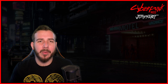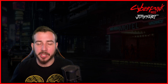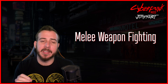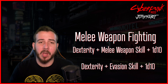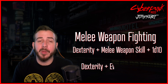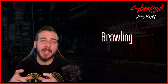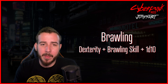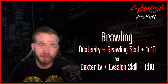For melee weapon fighting — attacking twice per turn — it's the attacker's dexterity plus melee weapon skill plus a d10, always against the defender's dexterity plus evasion skill plus a d10. For brawling — also attacking twice per turn — it's the attacker's dexterity plus brawling skill plus a d10, again against the defender's dexterity plus evasion skill plus a d10.